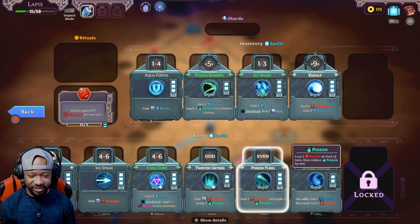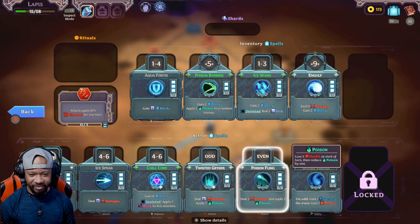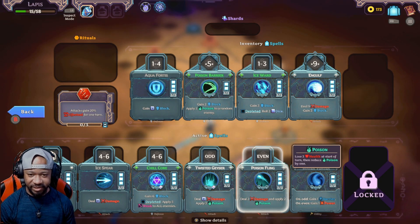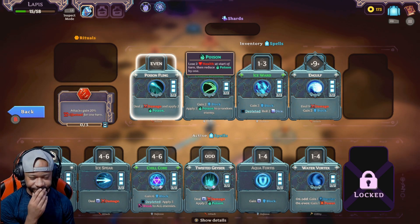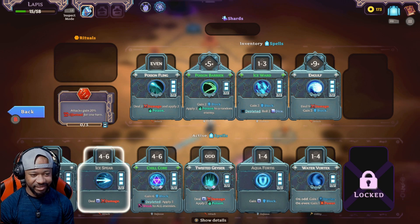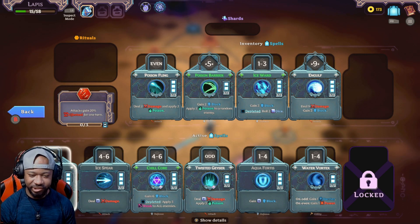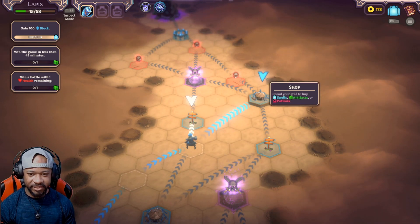I think I'm going to take out this poison fling and keep this one because it applies three poison and does whatever we roll as damage, even though it only gives a three out of six chance to apply poison. I'll take that out and see how it looks. I think I'll just keep it like this for now — if I come across another shard I'll add Engulf unless we get something else. Fluctuate — just not using it for one match? Nah, we need that.